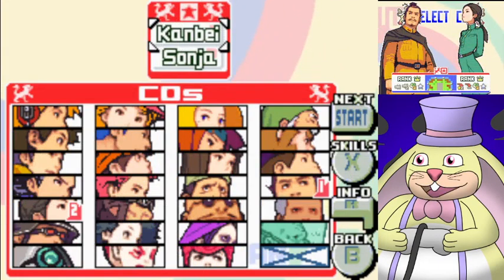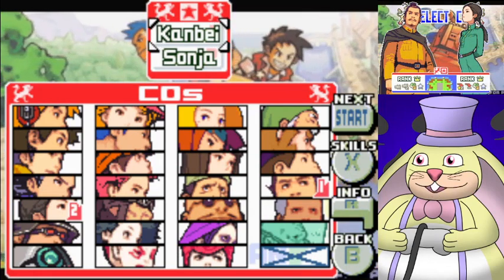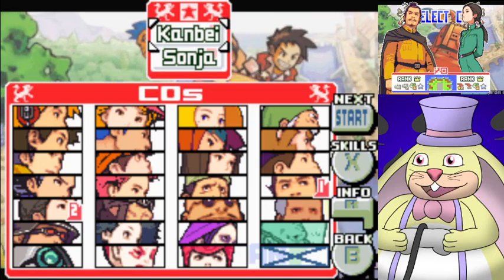I've actually seen a variety of ways to get through some of these maps, but the COs that I'm going to use — I'm going to use the most broken strategy in the game. Like when you take skills into account, I think this is the best pair in the entire game: Kanbei and Sonya.